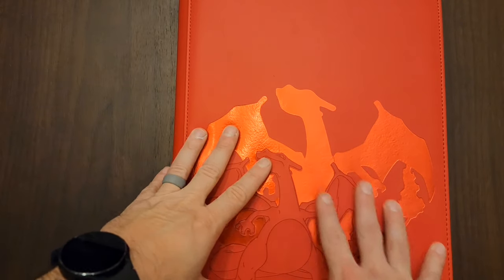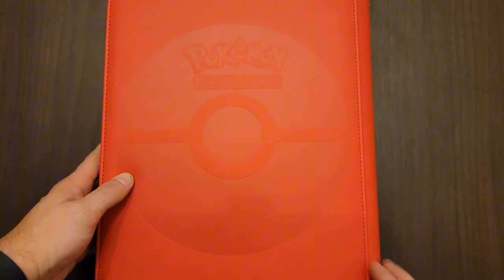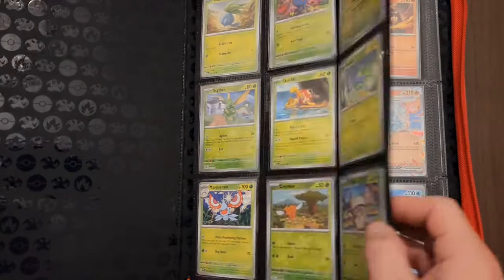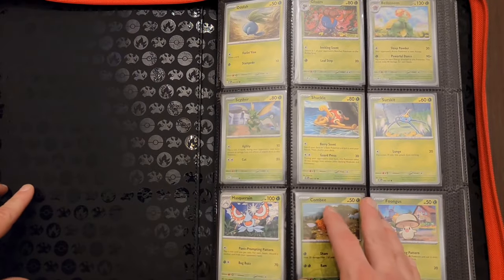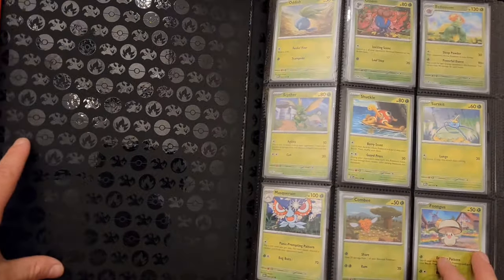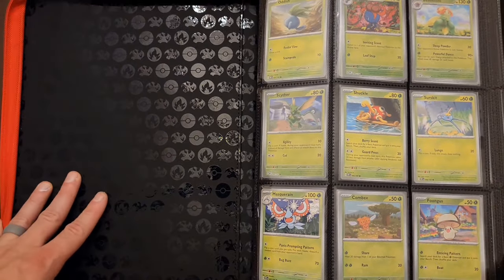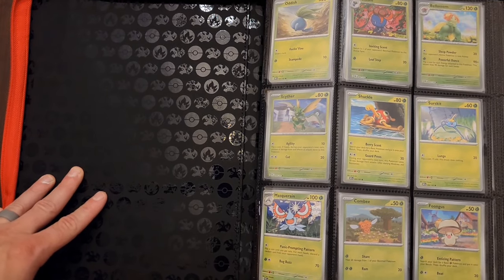Within this beautiful Charizard Ultra Bowl binder — which I love, real quick before we get into it — made out of nice leather, really nice simple design on there. It's hard and it's got really nice sleeves and pocket holders, whatever you want to call it. Just that cool Charizard Pokeball flame design on the inside. It's really nice and it's just perfect for Obsidian Flames, too.